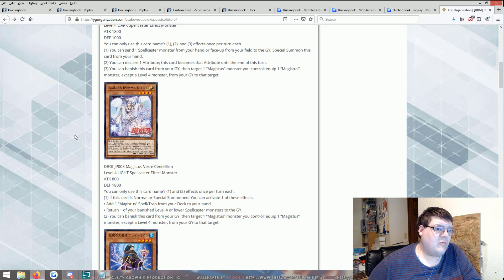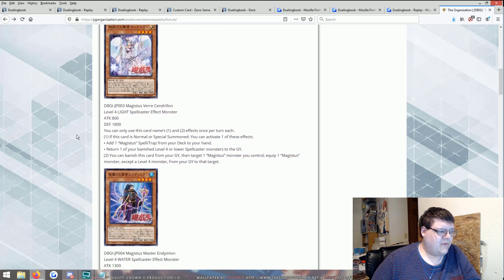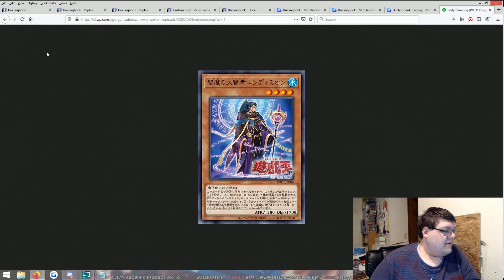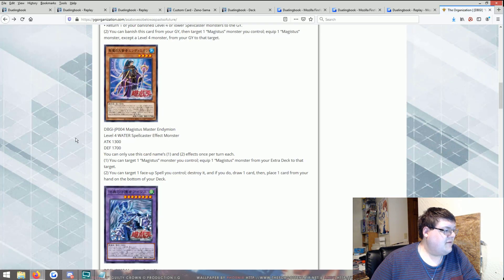These first two cards have no benefit to being equipped with other cards, nor have the other cards given an advantage like Infernoble Knights — when they're equipped to monsters they pass on effects. So far these two have not done anything to warrant me wanting to equip them. Magistus Master Endymion — okay, what is this, like the Majestic 12 but worse?